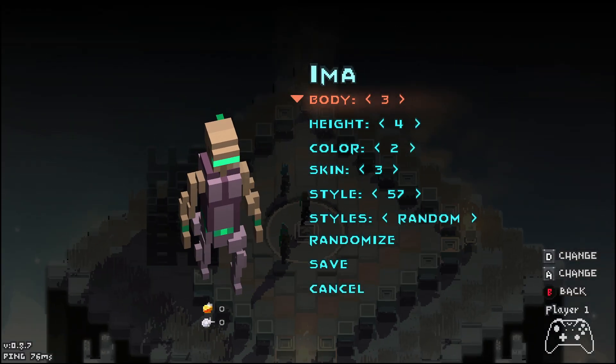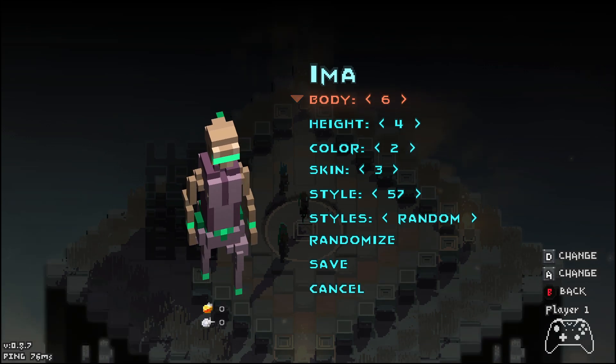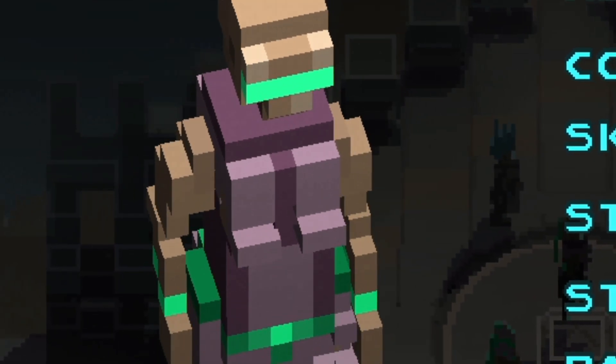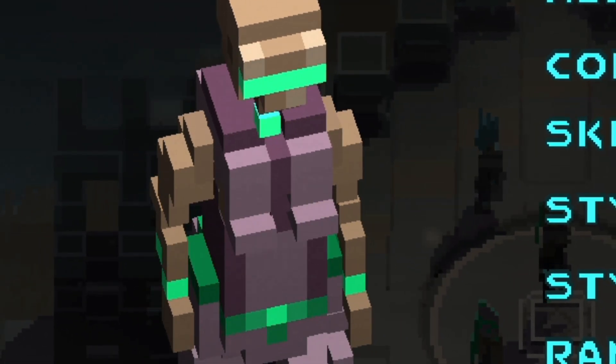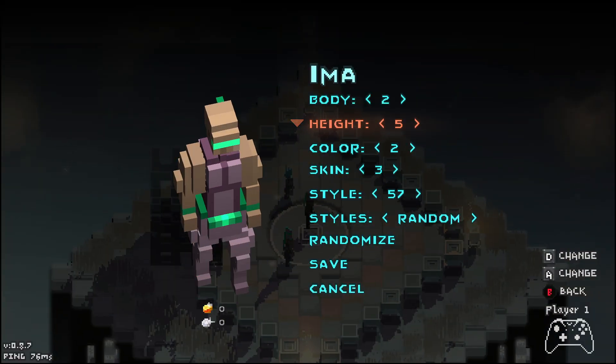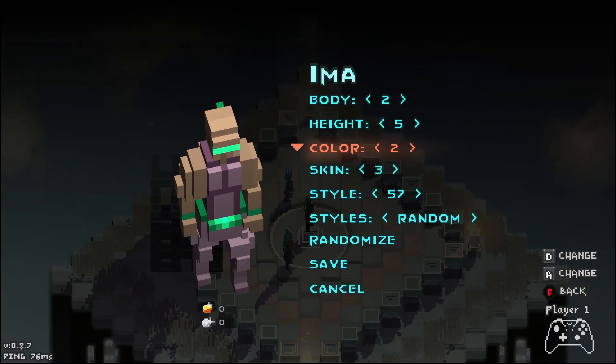First, we get to go ahead and make a character here. Body type — you get to pick the bodies. I'm going to go with this guy because this is what I look like in real life. In height, I'm the tallest man alive.